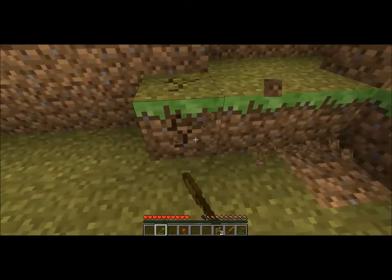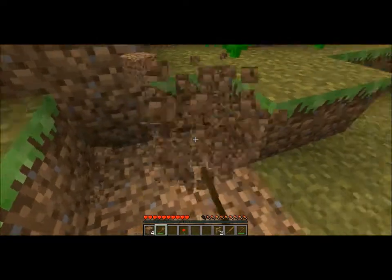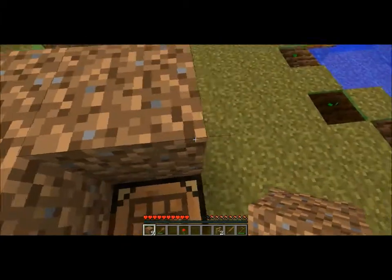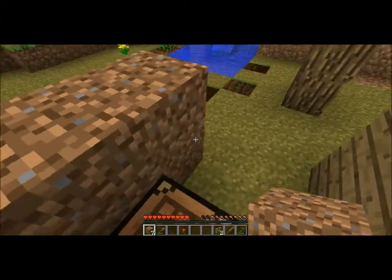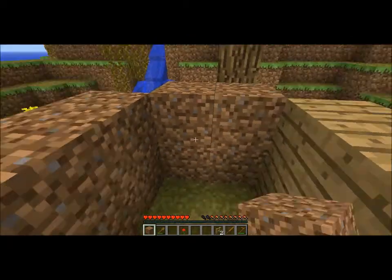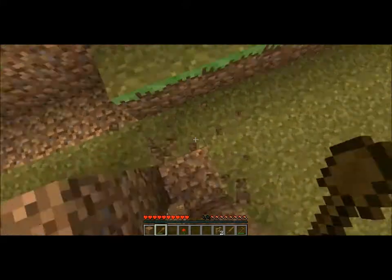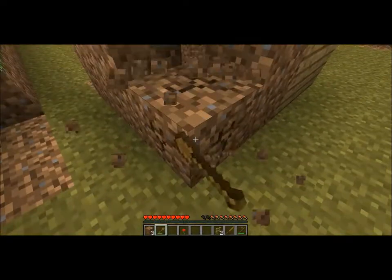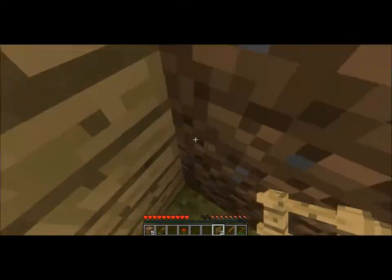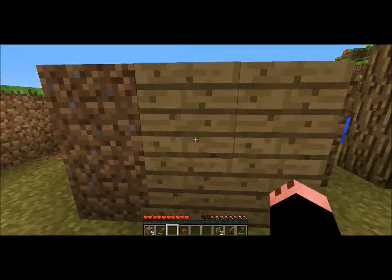I'm just using every material possible so hopefully nothing can get me. And also if I build a little underground thing, then if a creeper spawns he can't blow up everything. This house is just amazing. Don't really need the corner bits, it's just a waste of materials. That's fine so far — just wasted a bit of dirt is all.